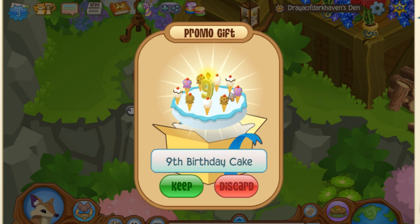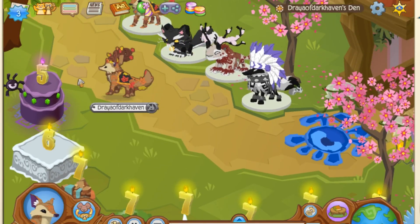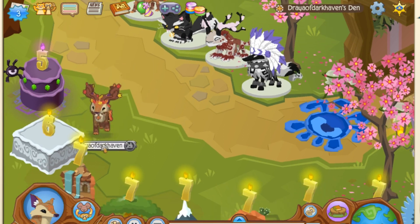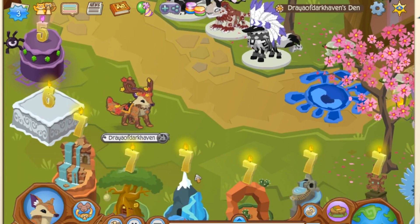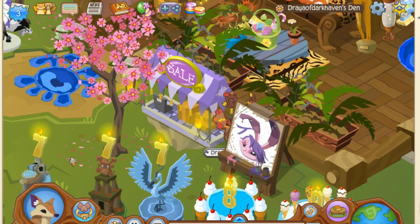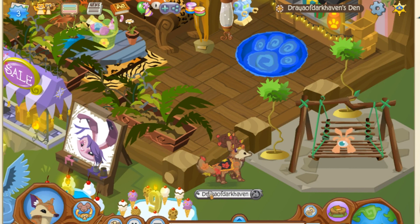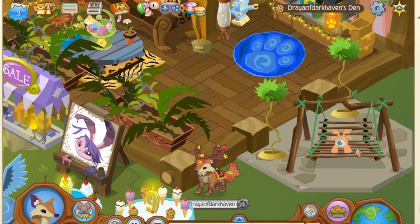So this is what the cake looks like. I actually have quite a few of these cakes — I'll put them out so you can see. Animal Jam releases a cake every year for their birthday, except for their seventh year where they released quite a few, which I have managed to collect and hold on to, frankly because I forgot they existed. But they do change every year, so make sure to keep an eye out for them in the future.